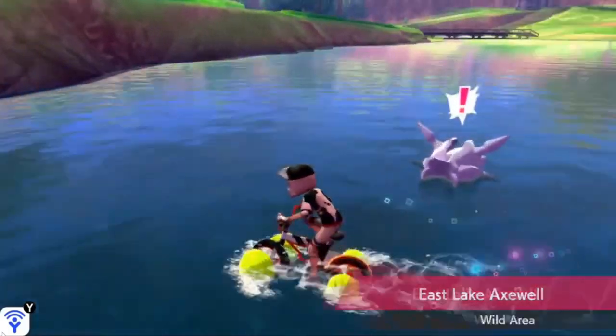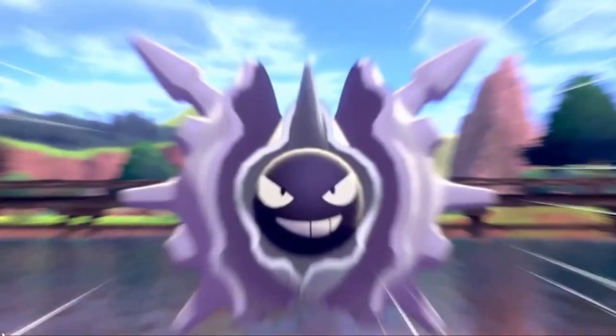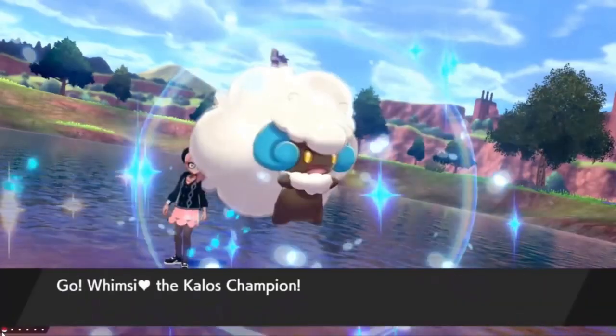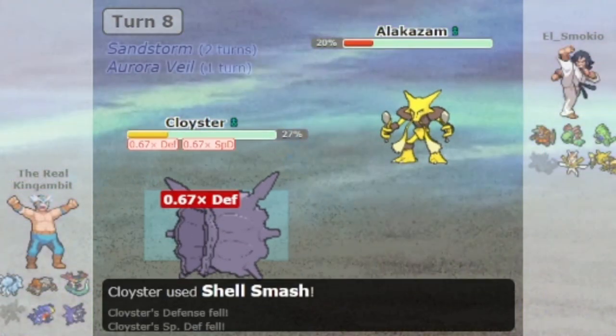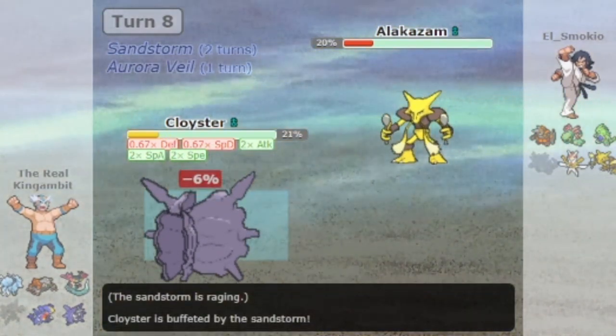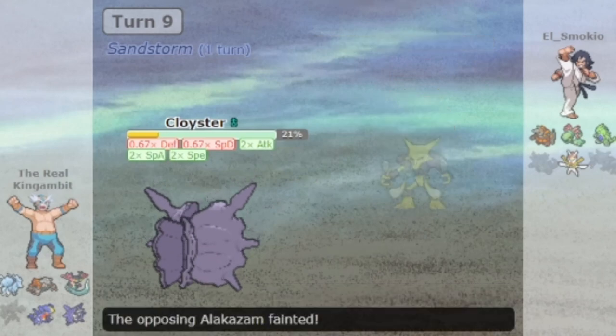Cloyster has not been a viable Pokemon in competitive singles since Pokemon X and Y. However, in Pokemon Sword and Shield, Cloyster broke the game with the use of one item that made it even rise to the overused tier for a little bit. It was so broken that the OU council had to do a complex ban for it that was decided through a quick ban. So how did Cloyster break competitive Pokemon singles?